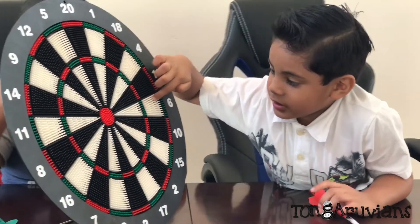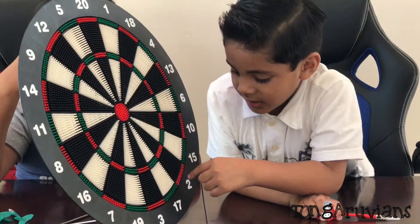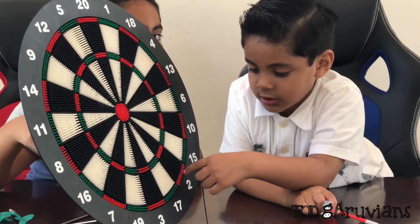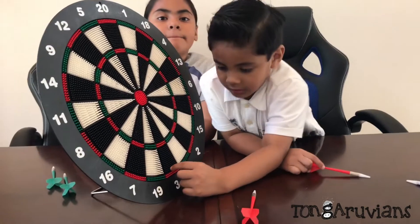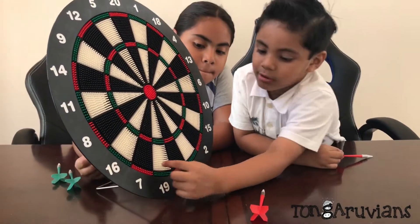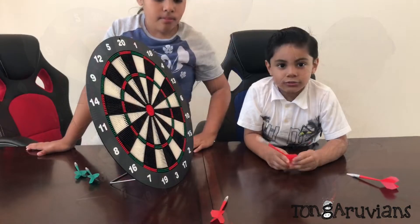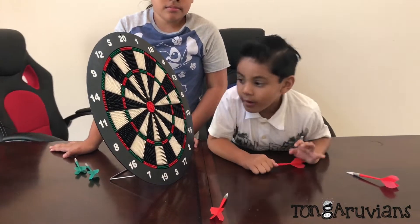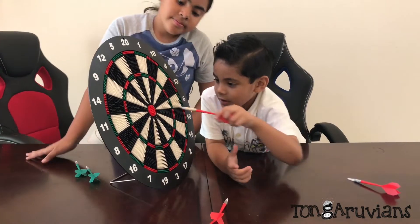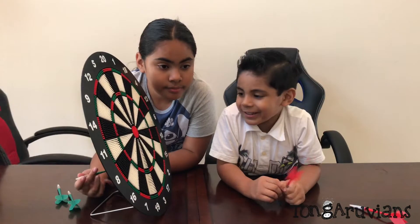So if you hit here you get six points, here's 10 points, you get 15 points here. This is regular and here's when you get two points, 17 points, 3 points, 19 points, 7 points. If you hit the edges it's a double point. Here it's triple. If you hit here it's normal, but if you hit here then it's a bullseye.